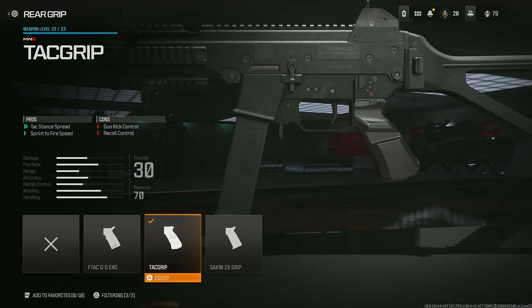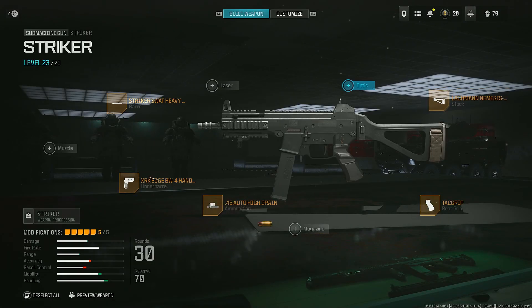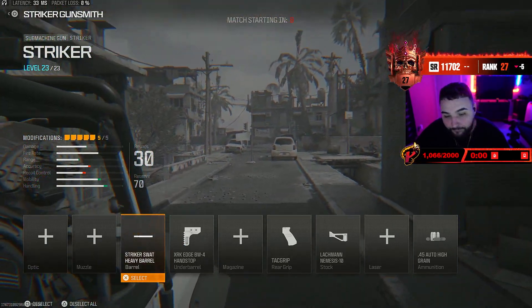We're using the tack grip to get some extra sprint-fire speed, because the Striker lacks that in my opinion. Then we're going with the Lockman Nemesis stock for some ADS speed. That is my favorite class that I've been using right now. Alright, I'm gonna try your class now.